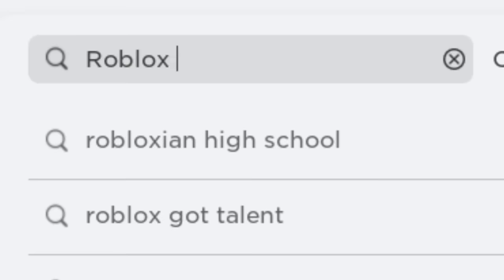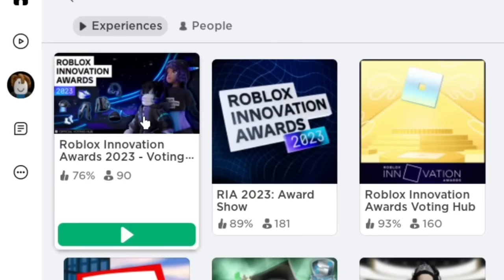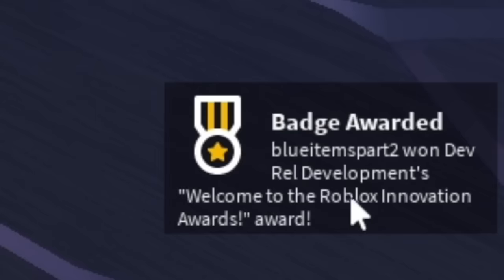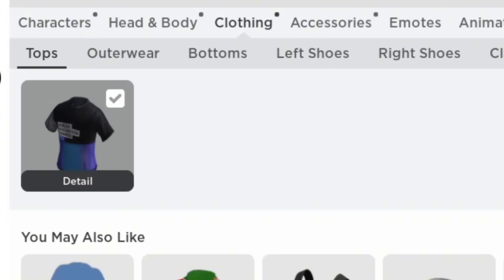Search up Roblox Innovation Awards Hub. Make sure you click the right one — it will be a blue logo. The first item is obtainable by just joining. It should be in your clothing. It is a nice blue jacket, which is obtainable for just joining.